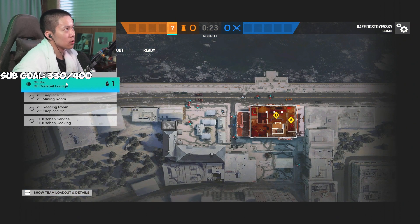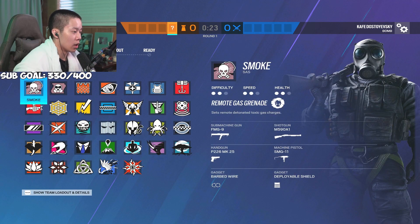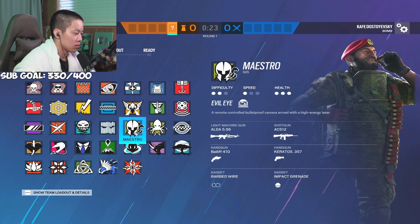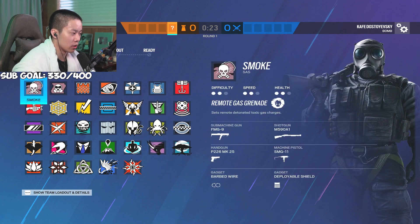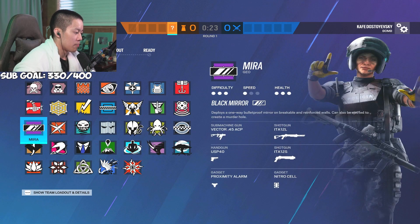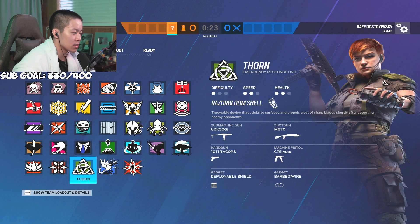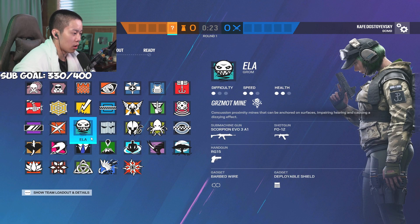First one is Cocktail. The main way to play it is you want to hold on to cigar lounge as long as you can, and you need a lot of rotates. If you don't have any rotates, then you're fucked — always bring at least impacts. Most of the time people run Bailiff. Bailiff on Alibi, Doc, or Oryx is really good. Mirror is a decent choice. Barbed wire for white — you don't want to be crept up on white.